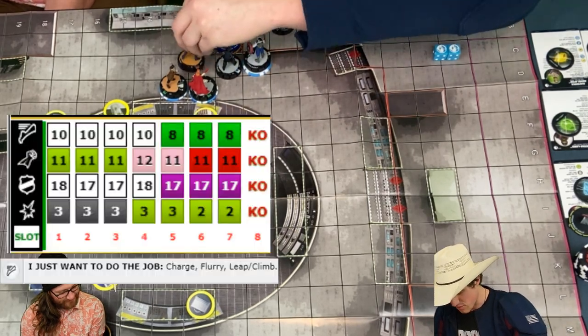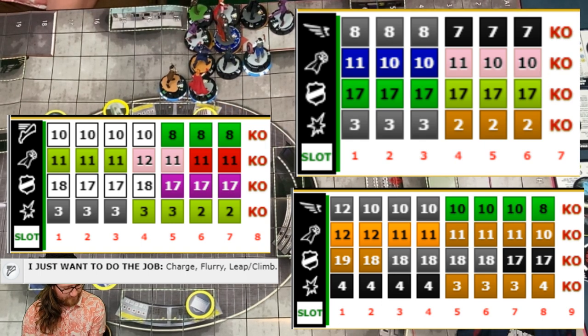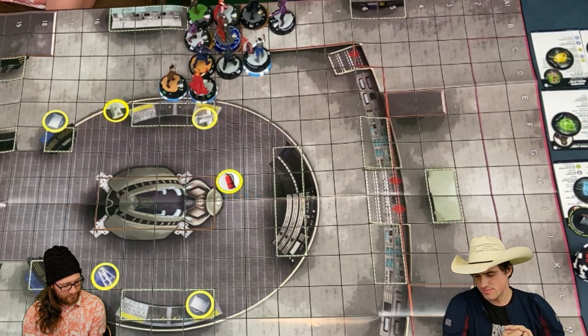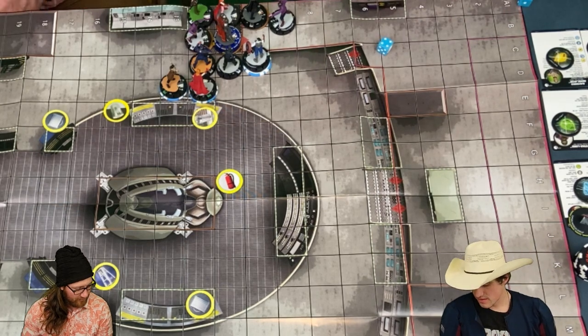Jon — Charge, Flurry, Quake, double target these two. He's got the Empower. He's got two Probs. 19 — prob it with Rabona. Need eights. Got it. That's an eight.